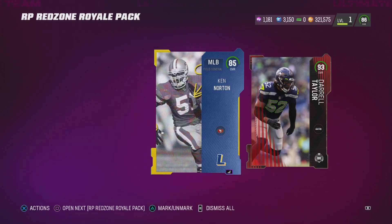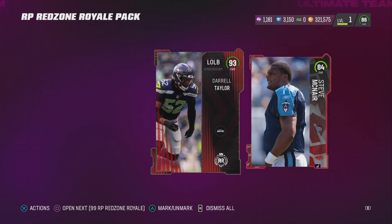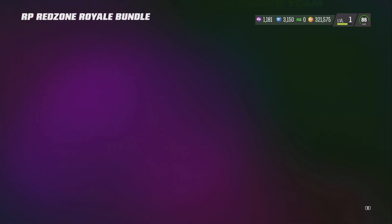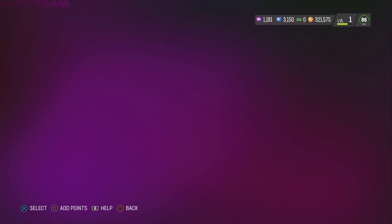Another Joshua Dobbs too — they just keep repeating, let me get some new guys. Ken Norton at 85 — no bro. Daryl Taylor, 93, I guess that's good. Steve McNair, cool. Let's see who we get for the 99, it better be somebody fire. If it's a lineman I'm gonna be upset unless it's an Eagle. I'm hoping for a skill position. Inquam Bolden — that's kind of a fire pull! It's a 99, but I was hoping for a little better.